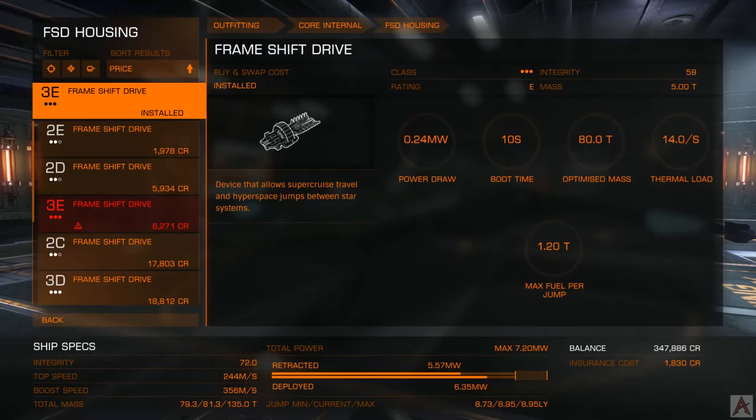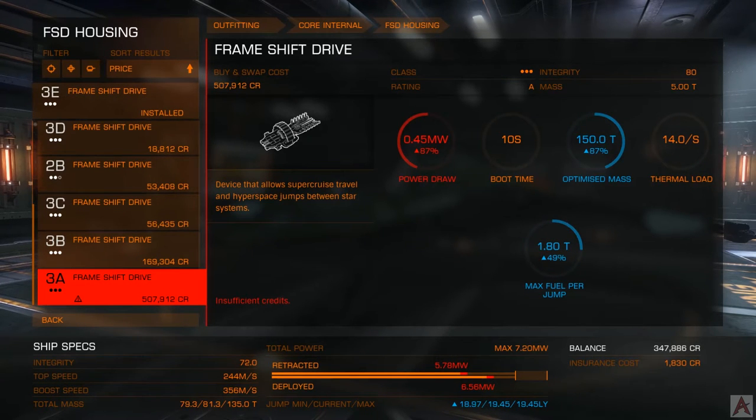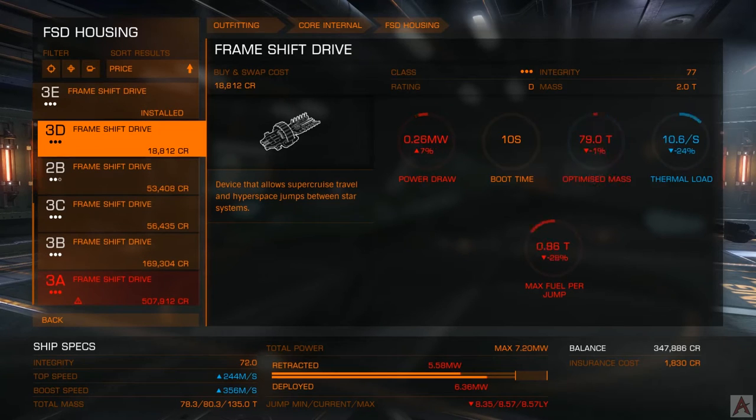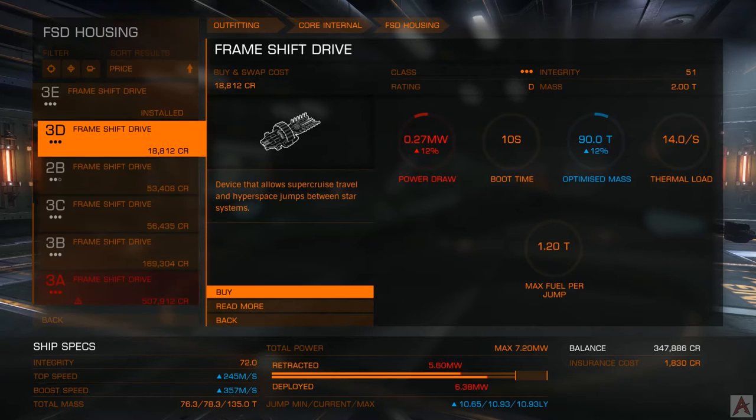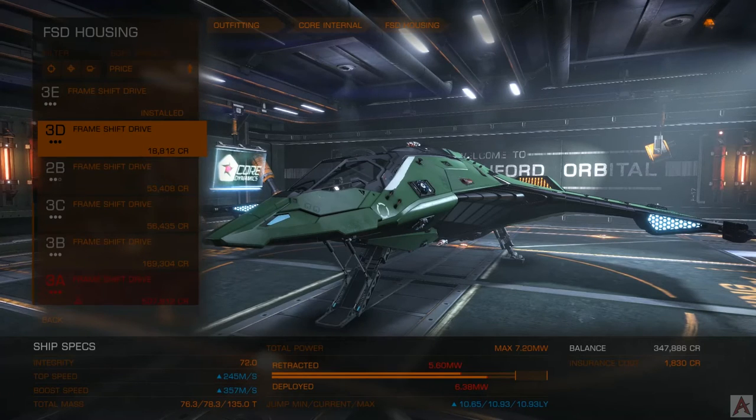The frameshift drive is where you stand to gain the most range. If we were to upgrade this to an A-class module, we'd end up with 19.4 light years per jump, which is pretty respectable for a little fighter. However, in this case we're just going to upgrade it to a D — take care of the weight savings without spending a whole bunch of money.